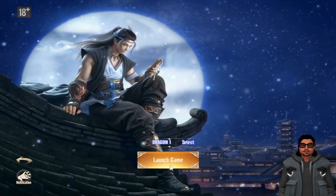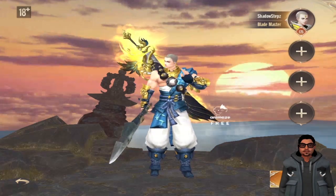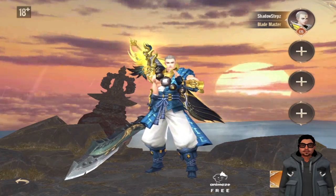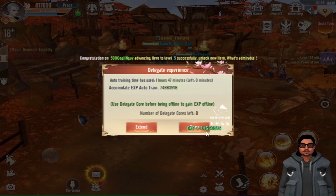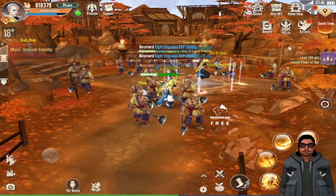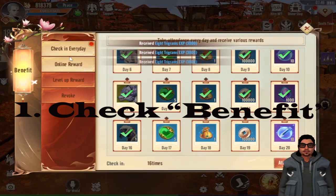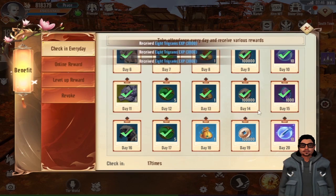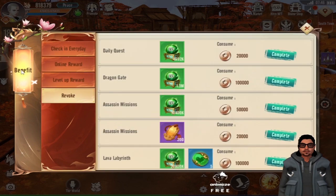Let me go ahead and open the app. First, open the Benefits button and collect all things you can collect from here. Check in every day — online reward, level up reward, and other things that you can collect from here.